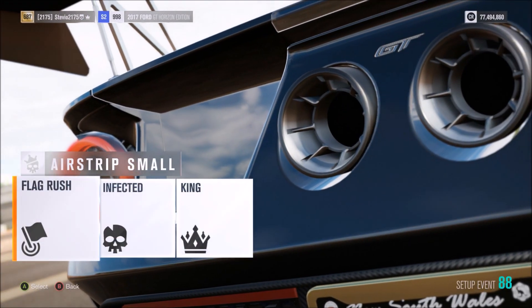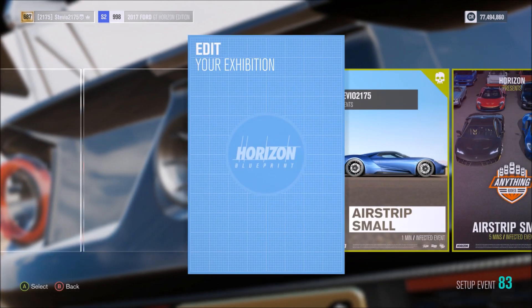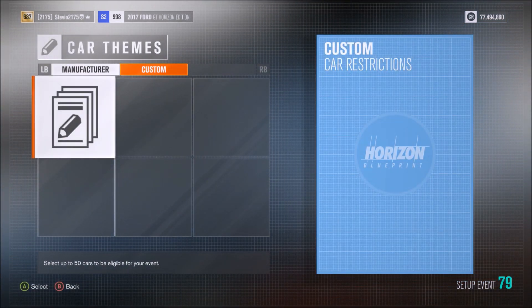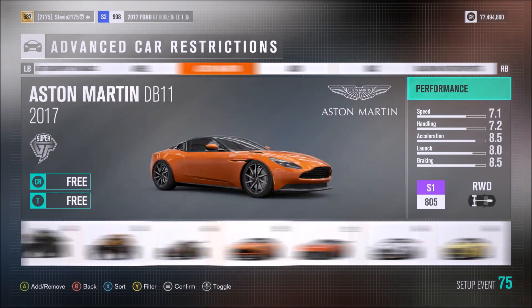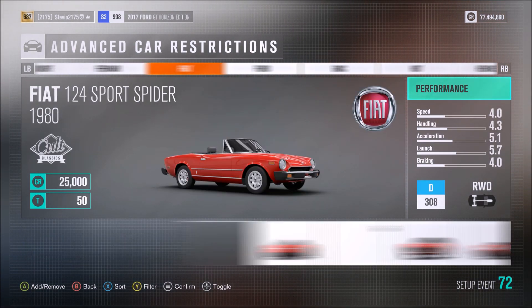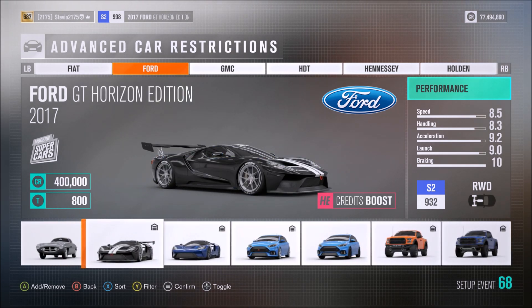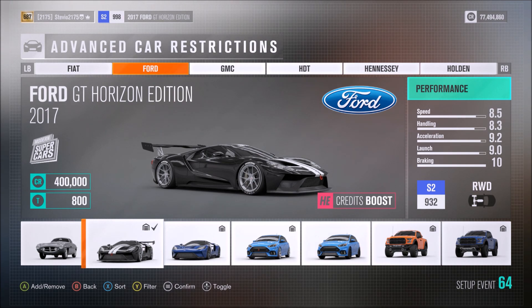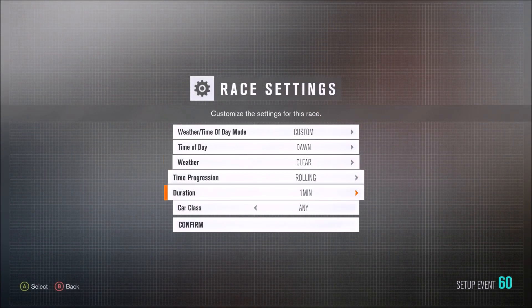I'm going to show you from the renter's perspective rather than the leader's perspective, since I already had these challenges complete. I just want to reiterate how to blueprint the events if you're going to be the leader. Go to custom car type and scroll all the way over to the Ford GT Horizon Edition. This time around in online free roam — you have to be in online free roam to do playground games — you have to complete three playground games. Definitely do Infected and make the duration one minute long. That's how you blueprint it as the leader.